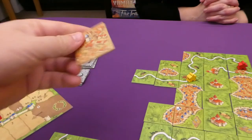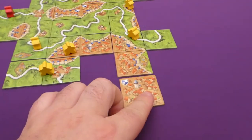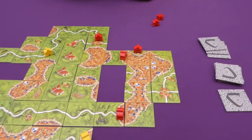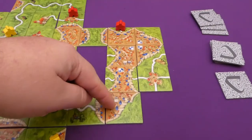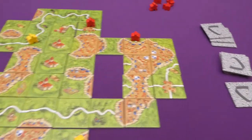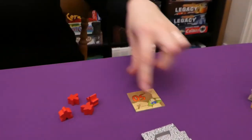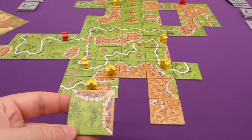In the final turns, players take quick scoring opportunities. Jade draws a tile completing a city for four points. I draw a monastery tile and complete a feature for nine points, reaching 49. Jade draws more city tiles extending her unfinished city. A reminder that the game ends once all tiles are drawn. I score a three-point road and get a 50-point token on reaching 53.